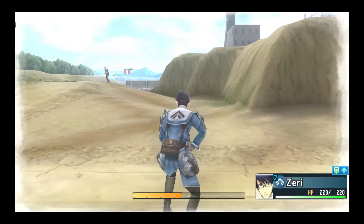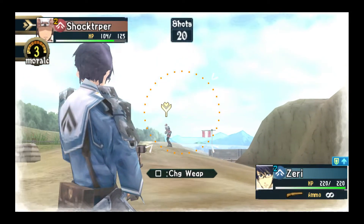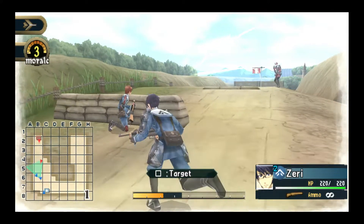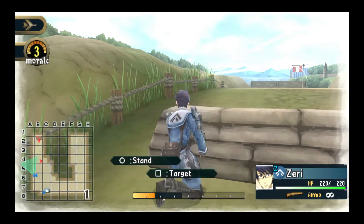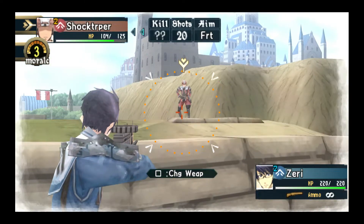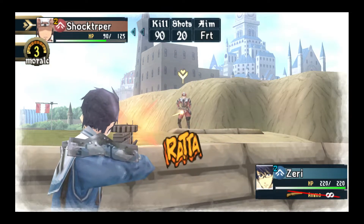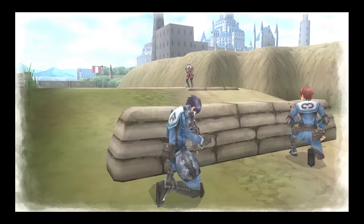You start off in a military school and then you're at war with another country. The first few missions are training missions, which is really handy — you just train against your schoolmates. Then you go against enemy characters. There are a few different mission types, like town modes, beside a river, or general urban combat where you advance on the enemy's position and take their area.